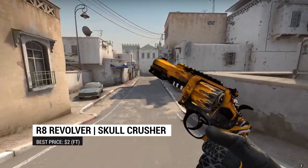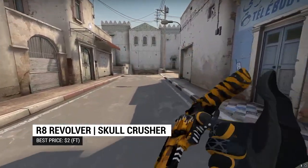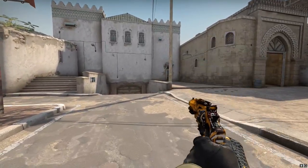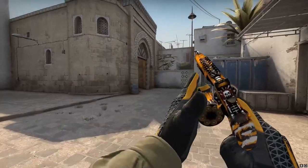If you're more of a revolver person, the Skull Crusher is our choice for the R8. It's one of the most fitting skins for our collection — it features stripe-like accents on the grip and a burned orange finish that just works with the Tiger Tooth so well, as you can see on screen.